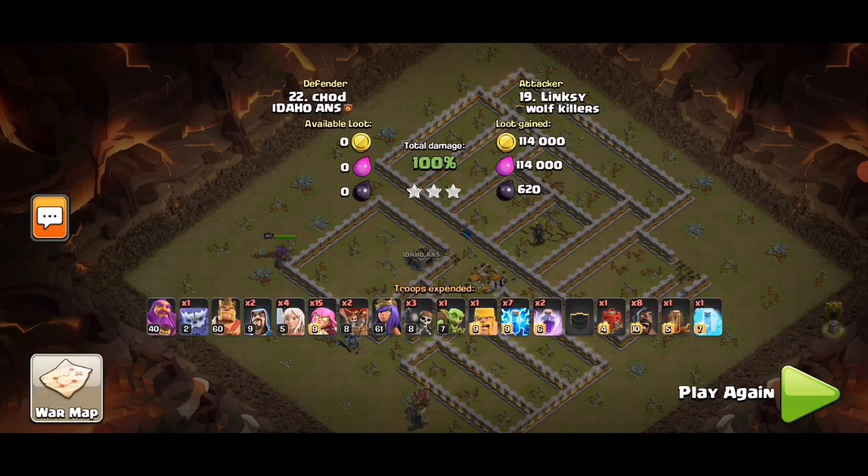Number three: sending the main army through the channel at four or five o'clock, then using spells and Warden ability where needed, trying to keep them surviving as long as possible. Also have enough cleanup troops so you don't get a fail. That's just it — it was a free star. Thank you for watching, guys. Peace out.